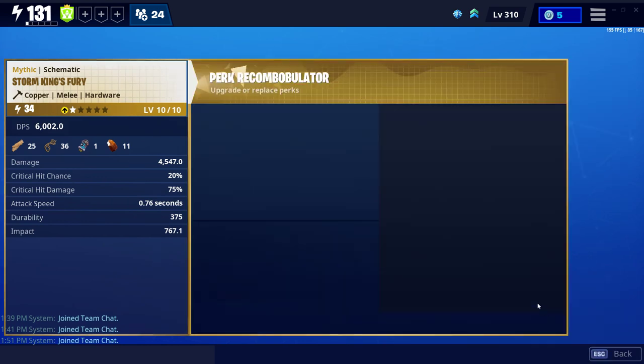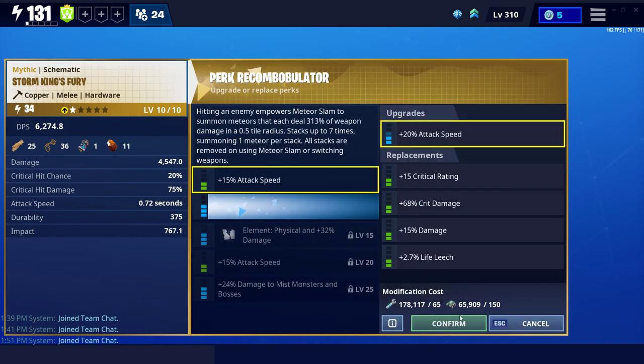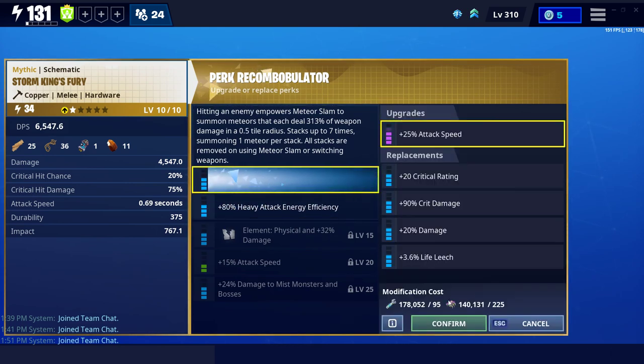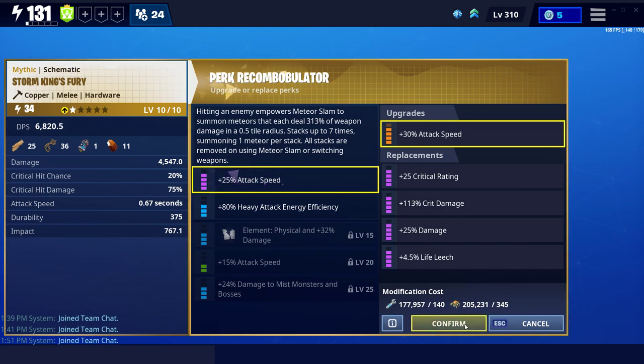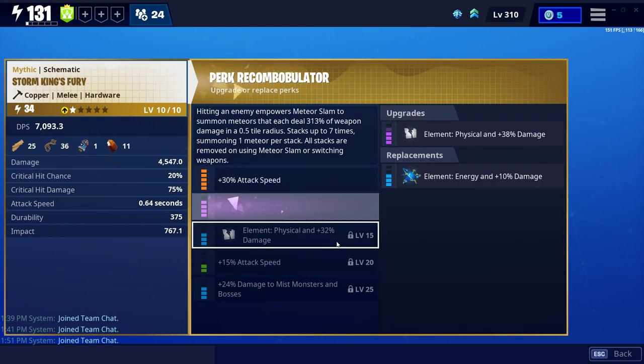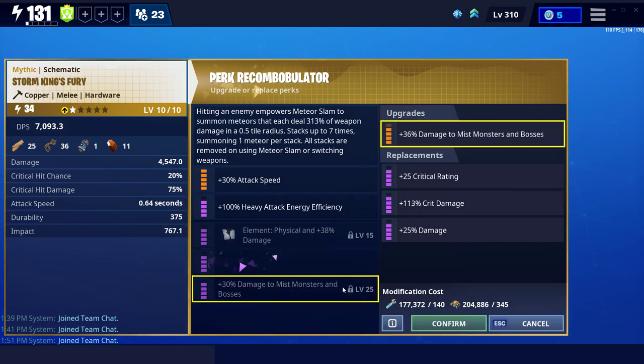Modify perks — you see that, guys? 65,000 rare per cup, 140,000 epic per cup, and 200,000 legendary per cup. Do any of you have that much? No, you don't.